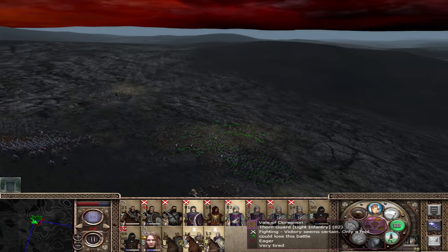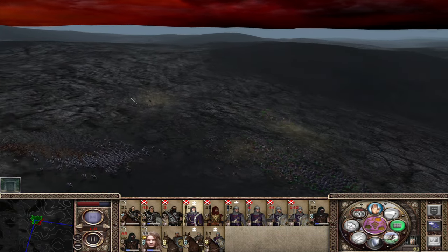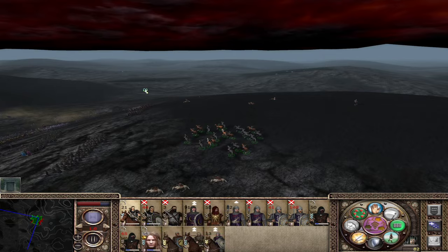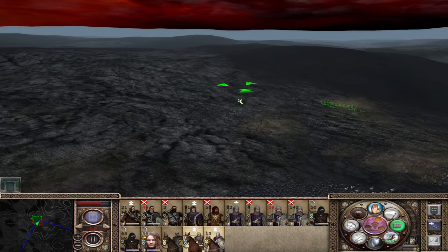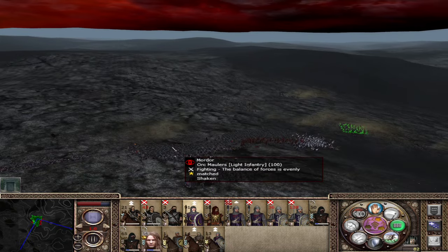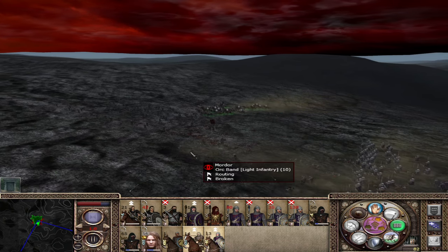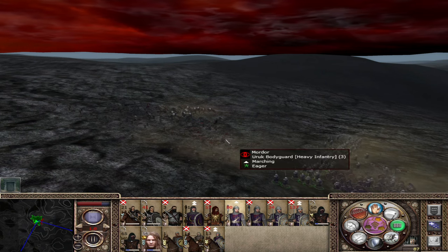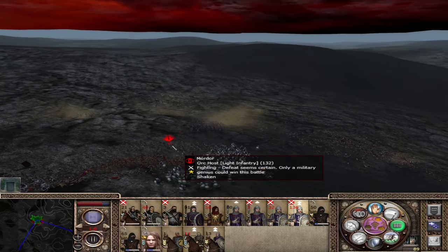Now we're free to use these two units. Cavalry wise, where are the Avari Naharim and what are they doing? They're just behind here so I think we charge that Black Orc halberd with them. Let's go in there and then let's get into the back of the orc host — they shouldn't be too much of a problem. Let's go for the charge. The bodyguard's only got three men left. Let's get out and around — we don't want to take a load of friendly fire.